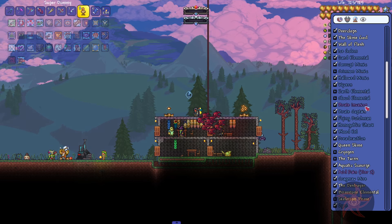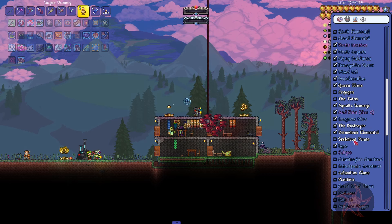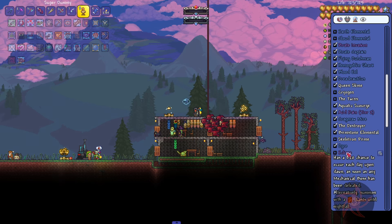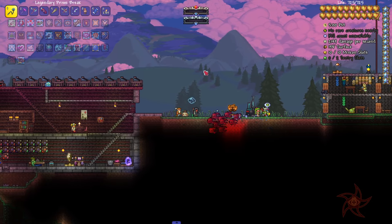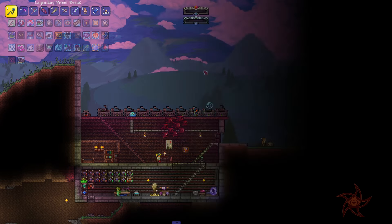Do they also do Brimstone Flame as well? No idea. I think I'm gonna go ahead and call this an episode. Let's check this out: we've got Elementals to kill still. Crimson Mimic — I have a Corruption World, so Earth and Cloud Elemental. And then we got Cryogen and the Twins and Skeletron Prime left still.